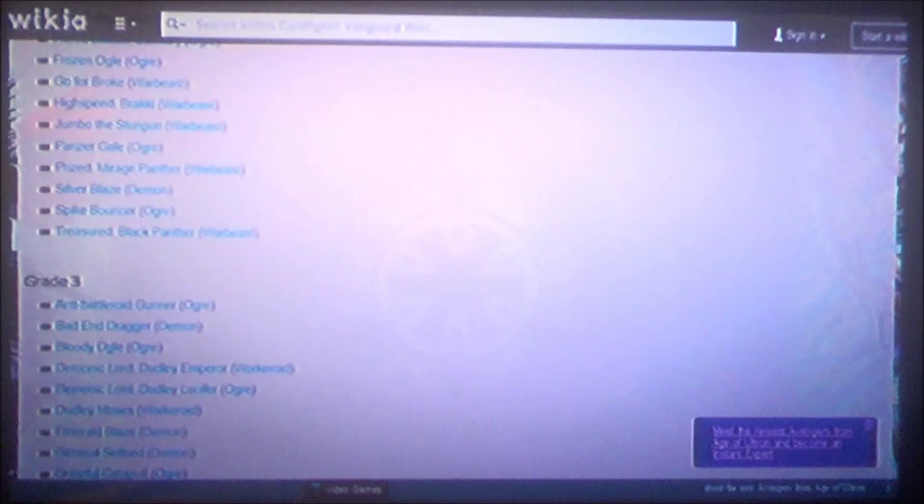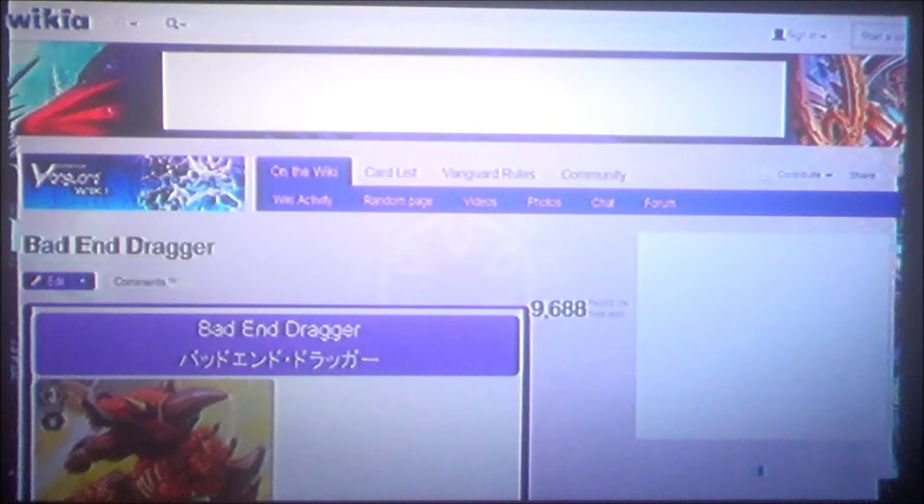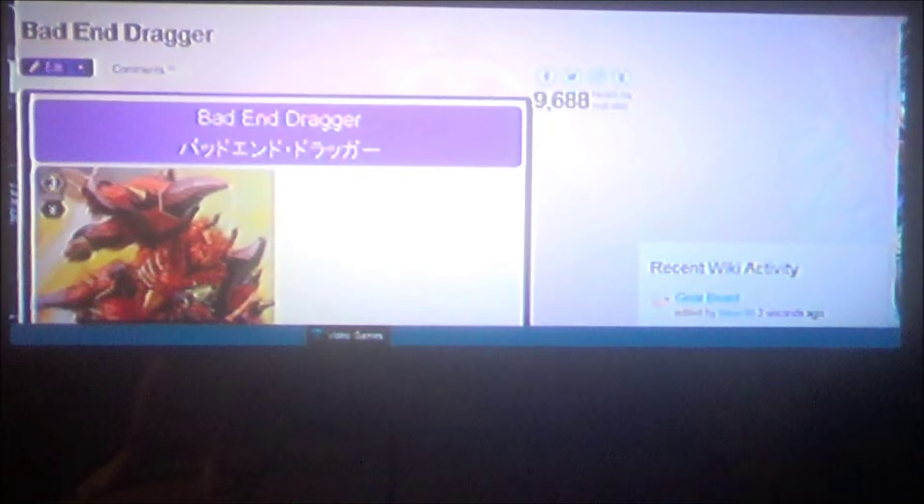Let's talk about Grade 3s — this is the core of the review, because this is where most of Spike Brothers' big combos come from. Their Grade 3s really set up their combos. Unlike Murakumo's Grade 3s which combo with themselves and no other cards, Spike Brothers' Grade 3s help them combo with their other cards.